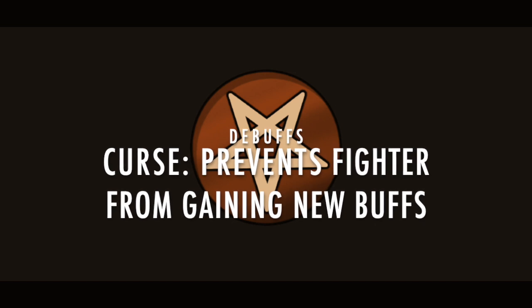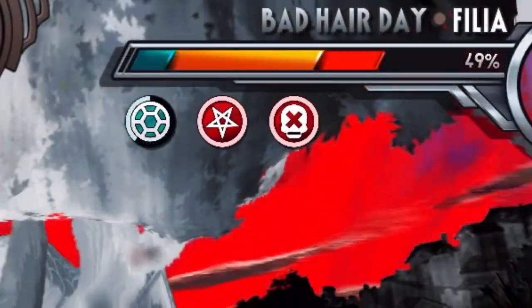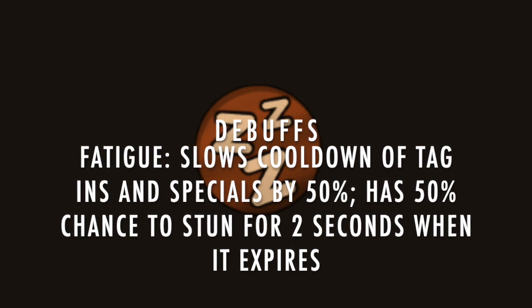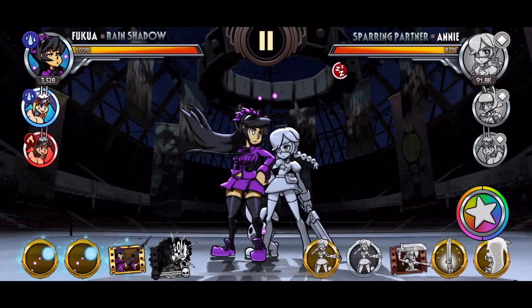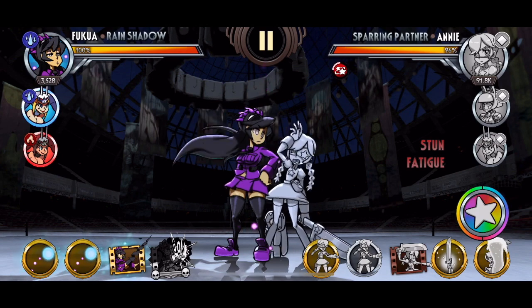Next we have Curse, represented by a pentagram. This debuff prevents the afflicted fighter from gaining additional buffs. Take note, Curse does not remove pre-existing buffs and only prevents new ones from being applied. Next up is Fatigue, represented by 3 Zs. This slows the cooldown of special moves and tag-ins by 50%. When the debuff expires, it then has a 50% chance to stun the afflicted fighter for 2 seconds. The active effect has a pretty low impact, but watch out for the possible 2-second stun at the end. In the late game, that's all the AI needs to abruptly end the fight.